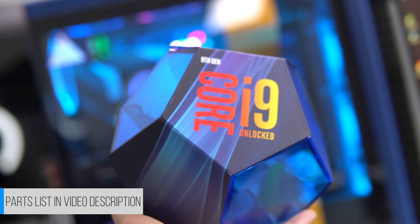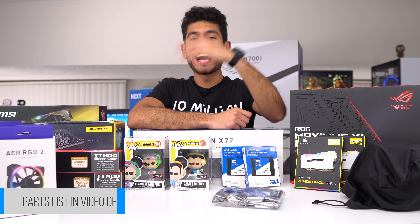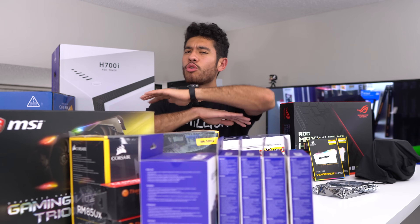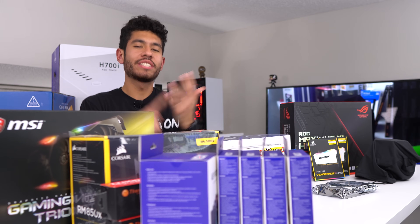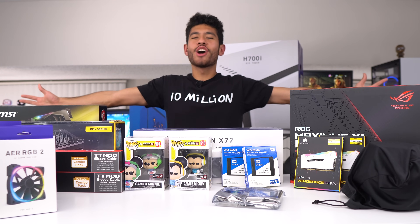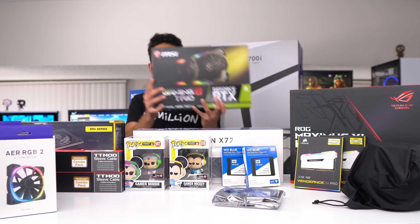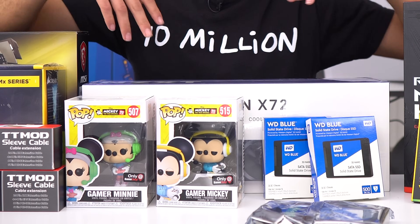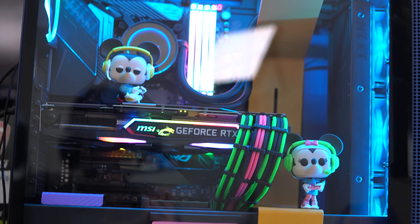The i9 9900k is an 8-core processor with 16 threads and a max turbo of 5 gigahertz. Last week we built a PC with the RTX 2060, and we also did full PC build guides using the RTX 2070 and RTX 2080. Now we've arrived at the grand finale of the RTX series — the RTX 2080 Ti. The theme of this PC is Gamer Mickey and Gamer Mini, with really colorful Funko Pops.